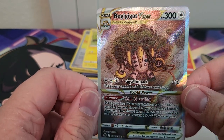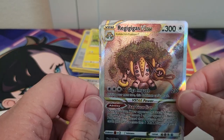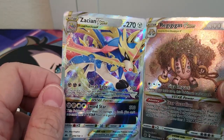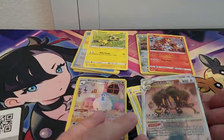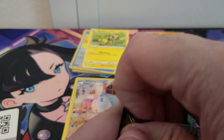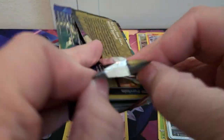I actually have pulled this already, but it is still a gorgeous card. And there's something behind it — Zashian V-Star! Wow, I'm surprised I got a double hitter. I have pulled this card as well too. Not complaining — those are great cards to have. Very, very good cards. I really like the art of that Regigigas V-Star.